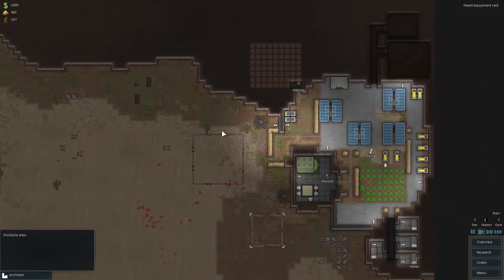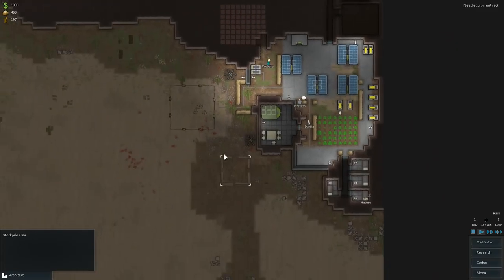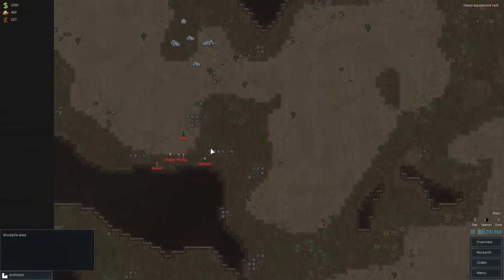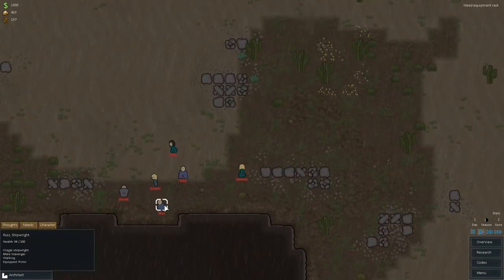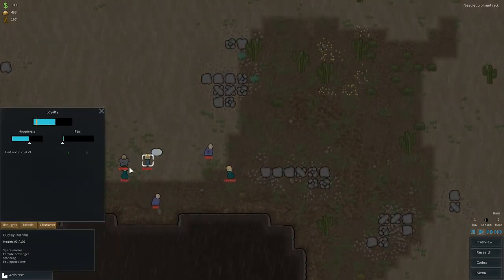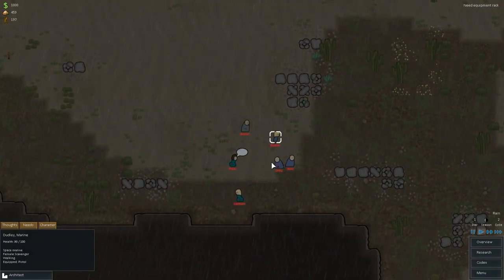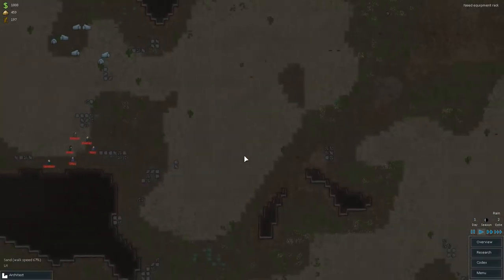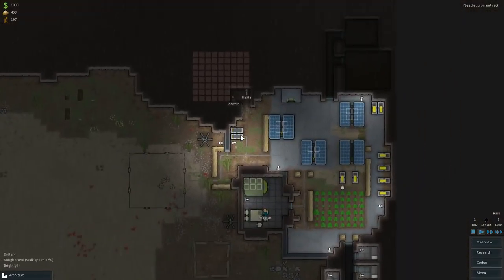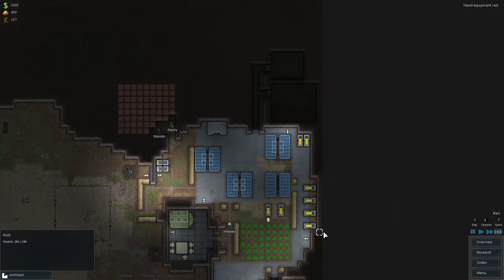So aside from that, our base is all set up, and right now I just want to wait out this raider attack. Speaking of these raiders, they all seem to have landed with, like, half health. These guys must be some sort of savage group. No, they're chatting with each other too. They seem to be only armed with pistols, so that's not too bad. Our guys are going to get started on mining, and as soon as the battle actually starts, I'll do some stuff with that.